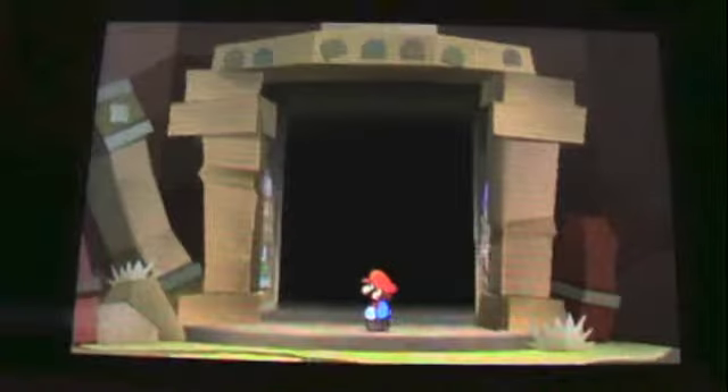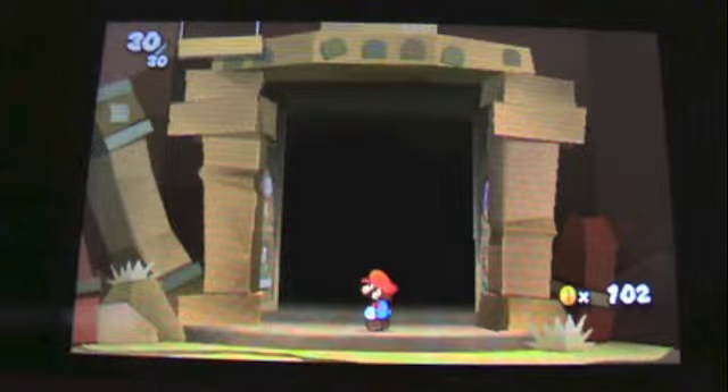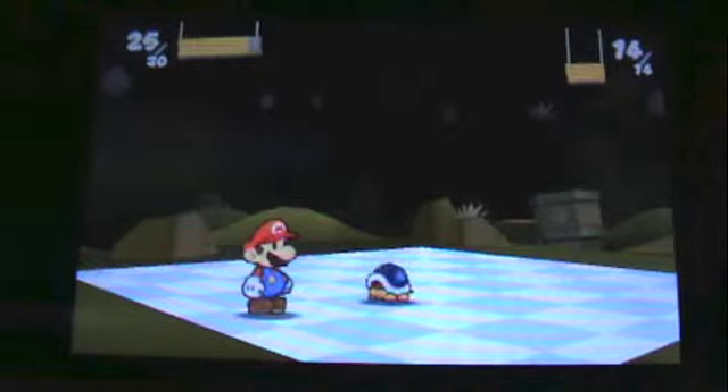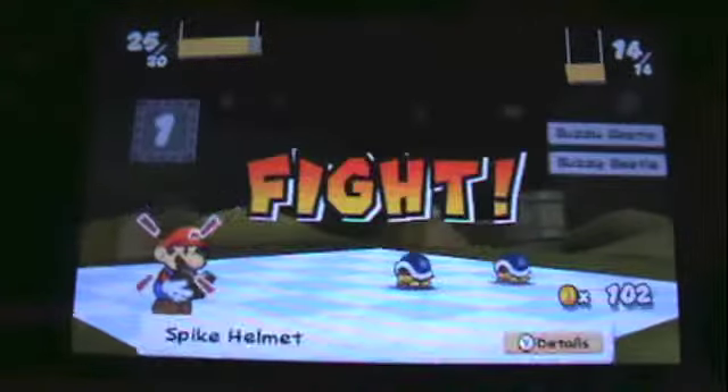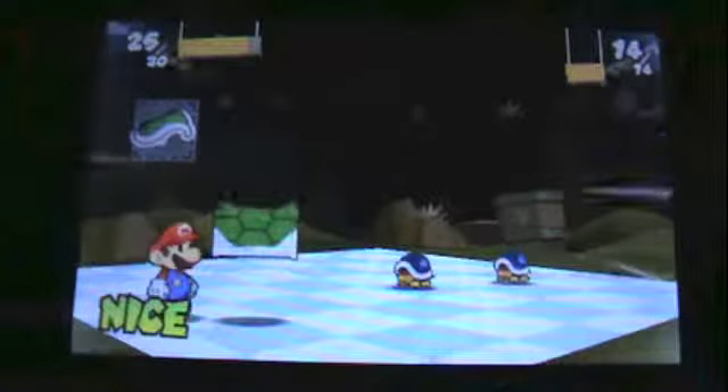Alright, so now we have everything we need. We finished World 1 and now we're going into World 2. Now I believe that you can get all your stickers back here. Here we get introduced to the Goomba Fortress and the Swoopers if I get to fight them.